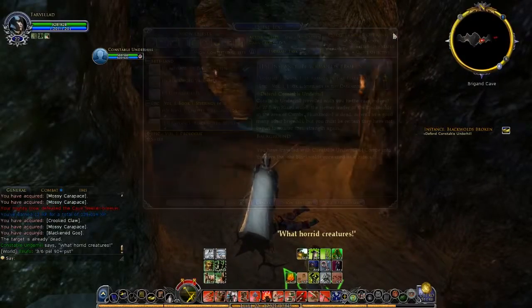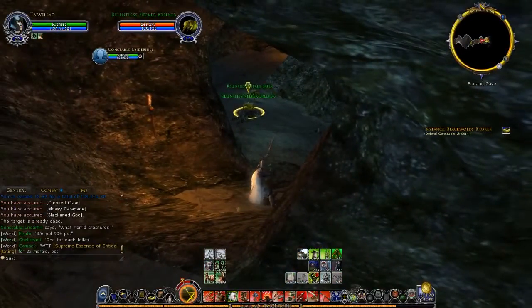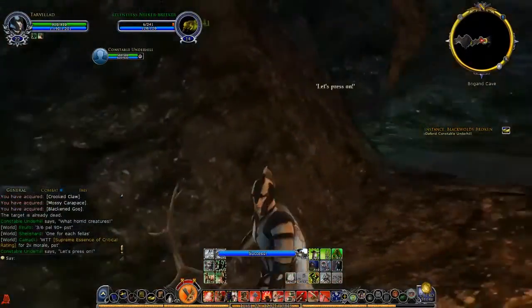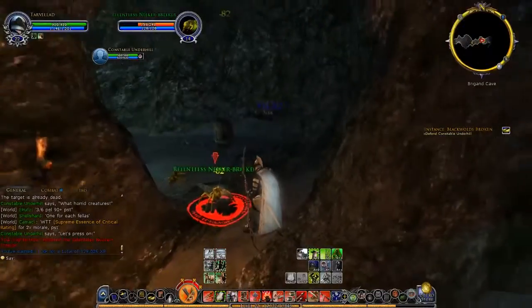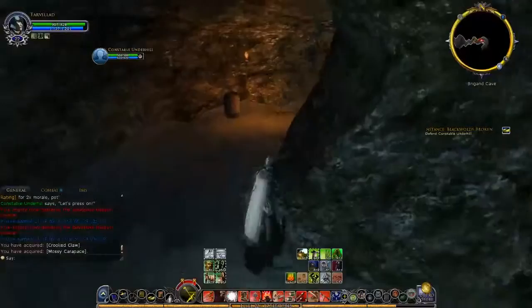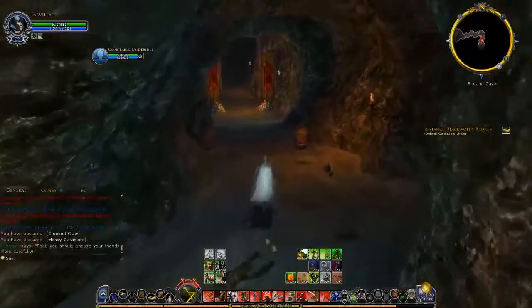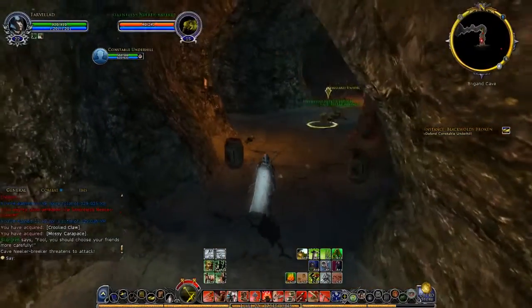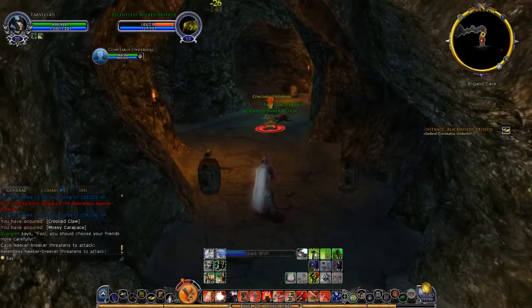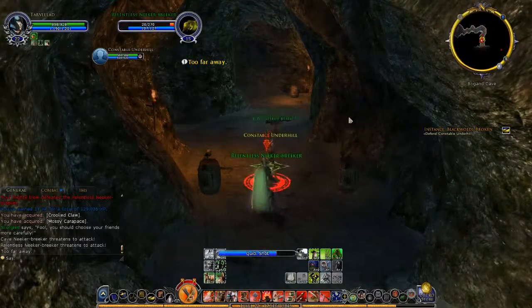This is a cave hideout of William Skunkwood. I guess Constable Underhill is going to kill him or knock him out. It looks like there aren't any brigands so far — they're just dead. And this is another reason I hate these enemies: the fact that they can come up from the ground. So I can run ahead and be like, oh there's no enemies, and then they might come out of the ground.